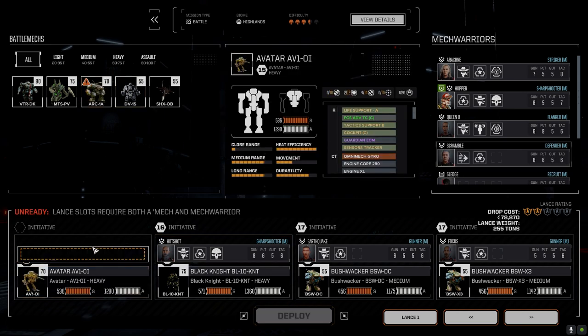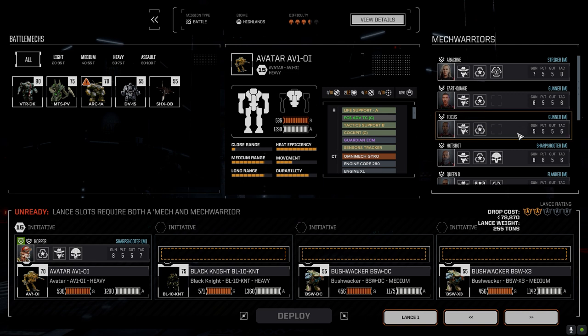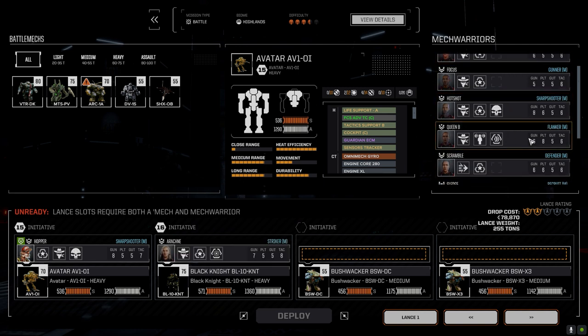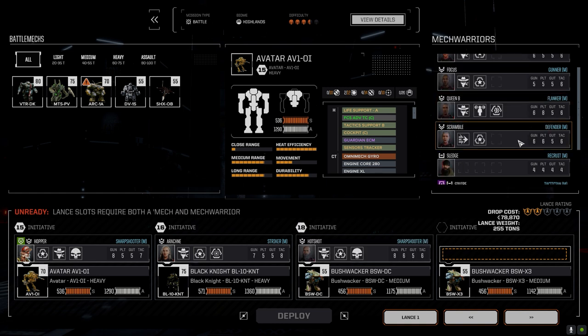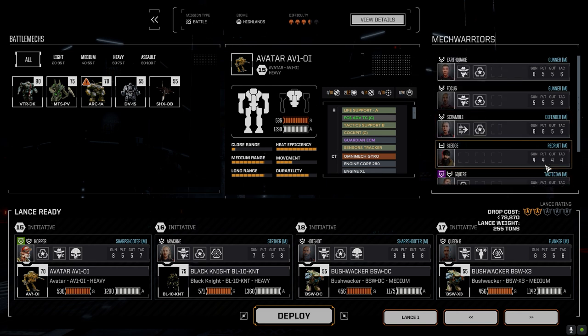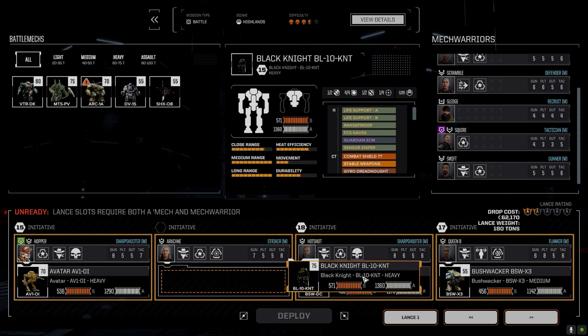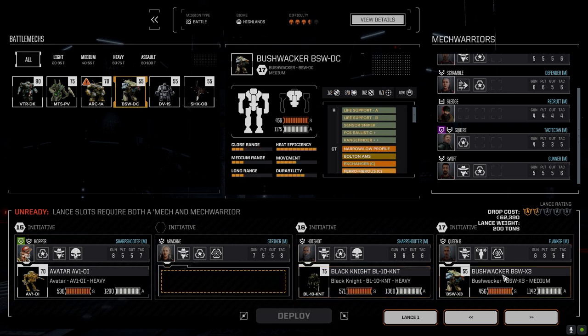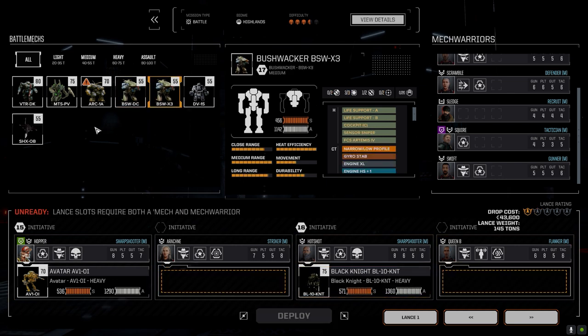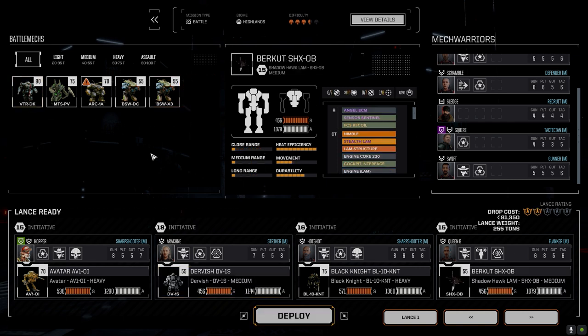We're going against the Taurians again. Flush the Archer out, bring the Avatar in. We need Arachne, Hotshot, and Queen B. Move the Black Knight down, flush those out, bring in the Dervish and Hopper. Let's do this.